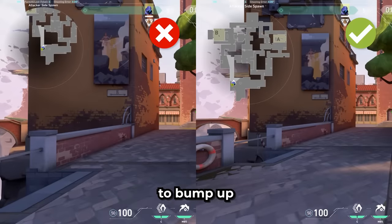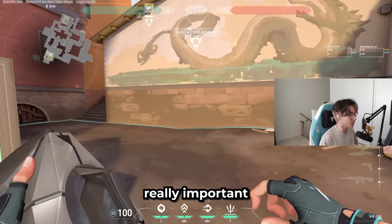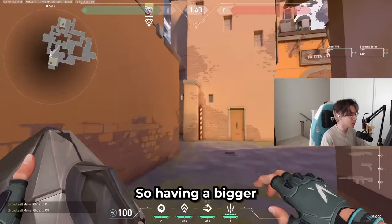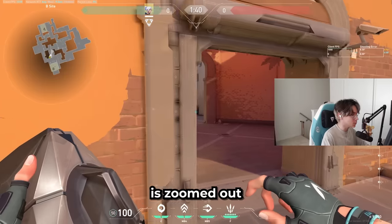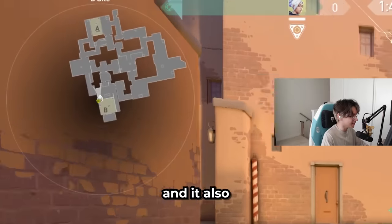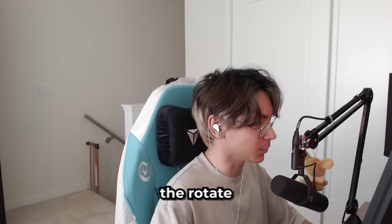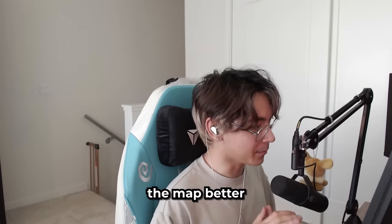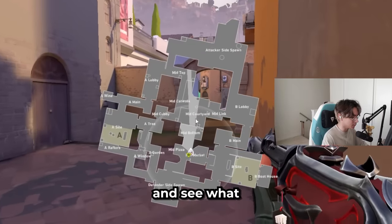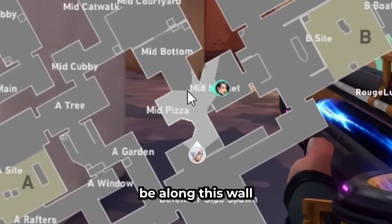I'd also recommend bumping your minimap size up to the biggest size possible. Info is one of the biggest parts of Valorant, and being able to take a quick glance at your minimap and get information fast is really important. Make sure your minimap zoom is zoomed out enough to see the whole map at all times. I personally like the rotate setting — it helps me find myself on the map and know what direction I'm looking. Vision cones are also really good because you can see what angles your teammates are watching.